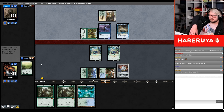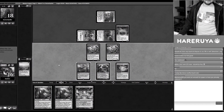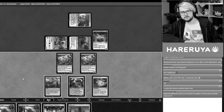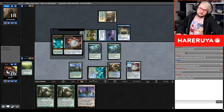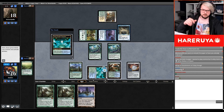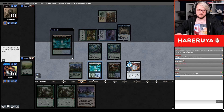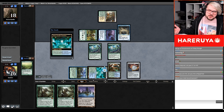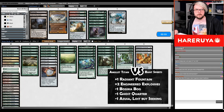All right, we won. I'll bounce the lands — I didn't count the mana but I'm gonna play two Titans and kill them. The mere tapping of six mana for creature spells was enough to make my opponent scoop. Next time if I'm in a similar situation but don't have a Titan, I'm just going to bluff it — tap my mana and wait for my opponent to scoop. Hopefully it will work.